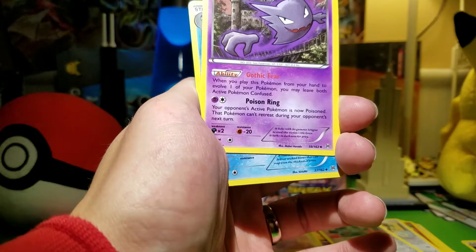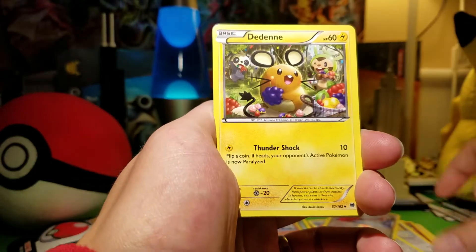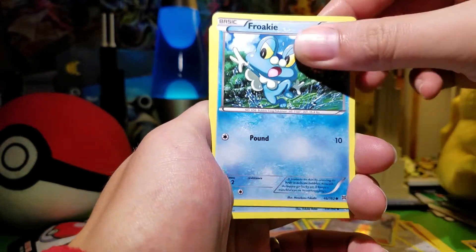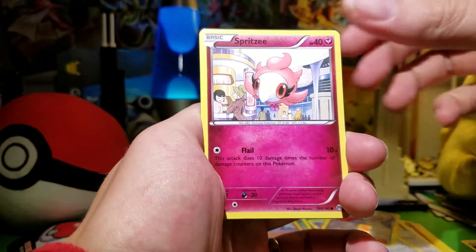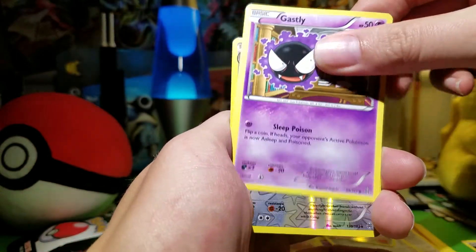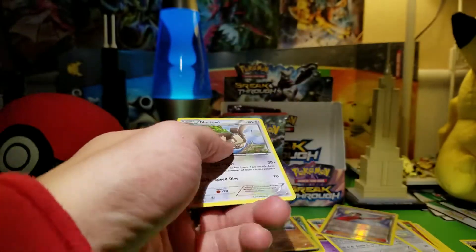We have Haunter, Prinplup, Dedenne, Froakie, Snover, Cacnea, Spritzee, Ghastly. Braviary Rareverse — not bad. And a Noctowl.